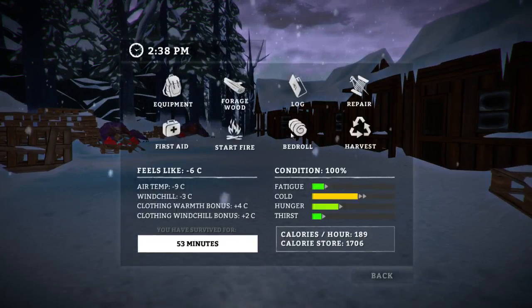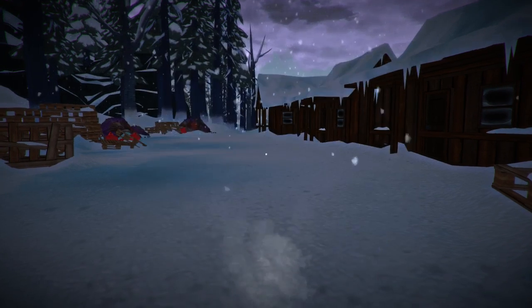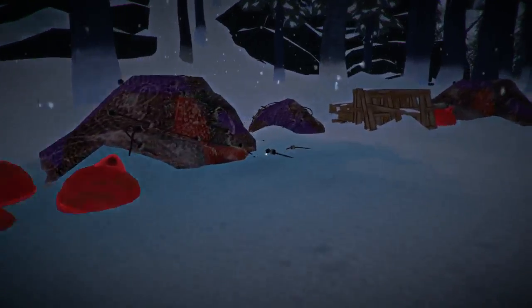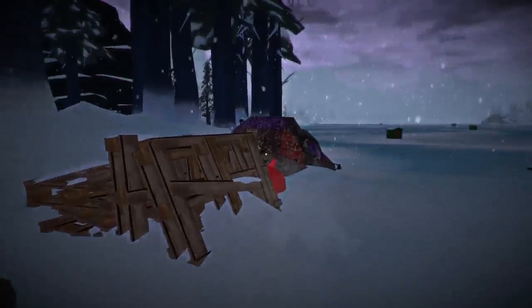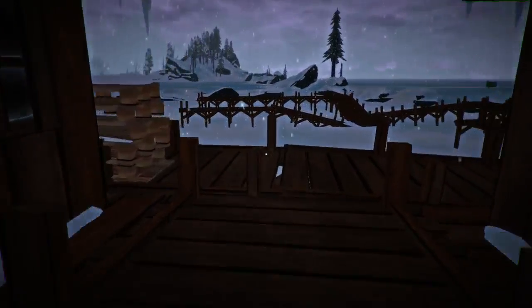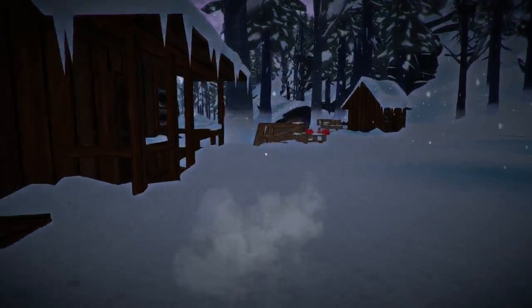Another quick thing — our fatigue now directly impacts the amount of things we can carry. It hasn't done so yet, but when it gets into that yellow area, we're probably going to be able to carry a lot less stuff. We've got to make sure we're always aware of how much we're carrying and how that's impacting our encumbrance level.